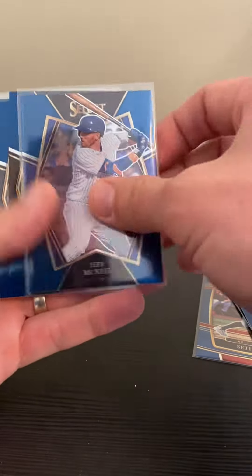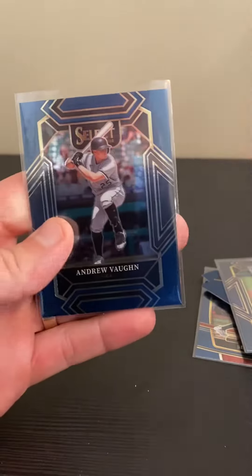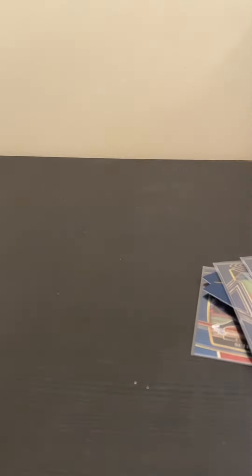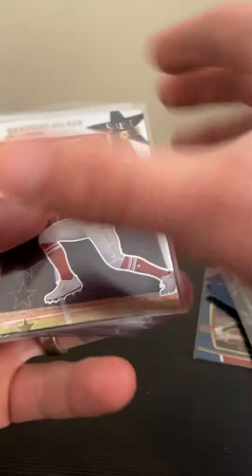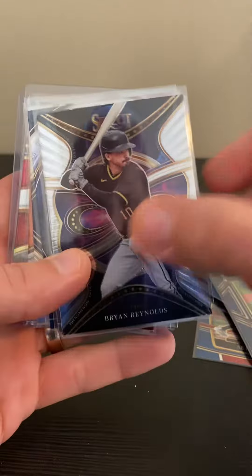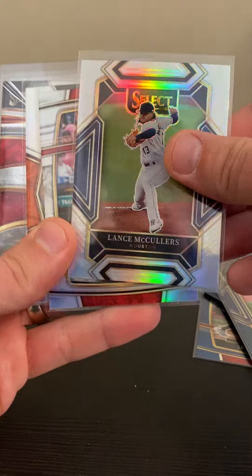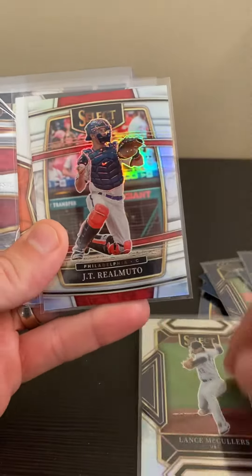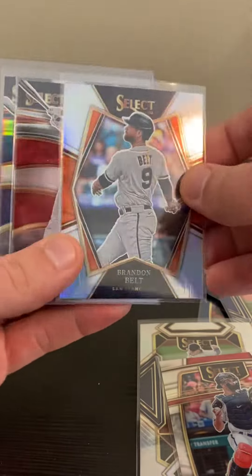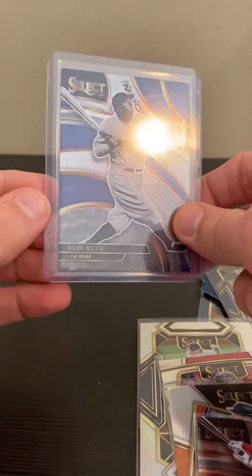So this is the concourse level, we get to the diamond level, and then our premier level. I'll get into our different inserts that we've hit — Brandon Marsh, let me get this phenoms, Tatis, the numbers, Altuve, and Trey Turner. We got a diamond level silver prism, there's the premier level prism.